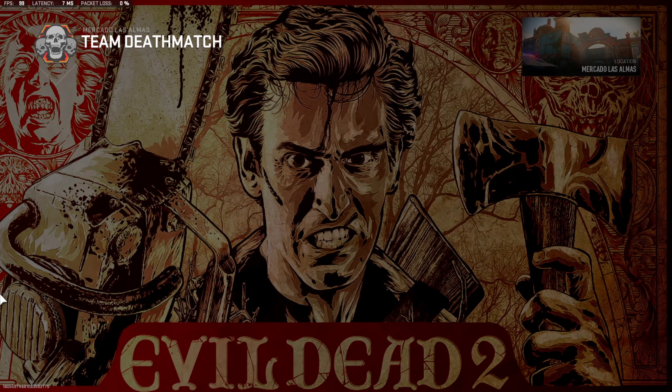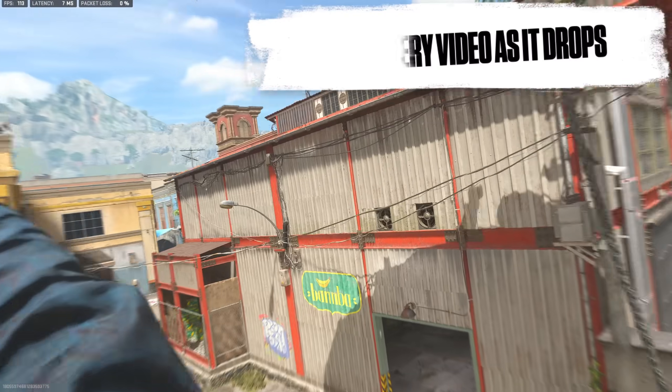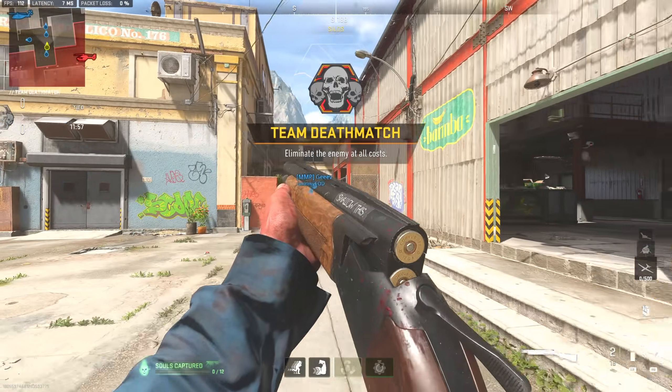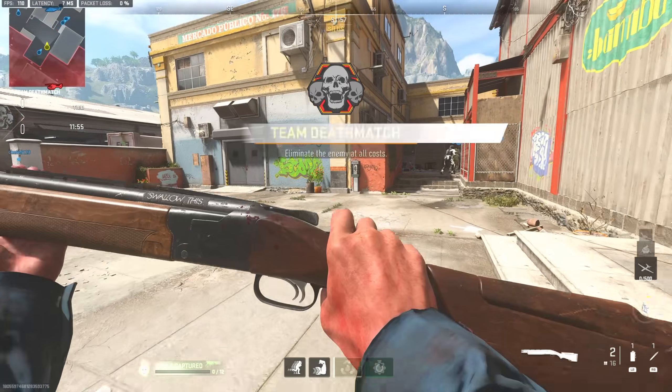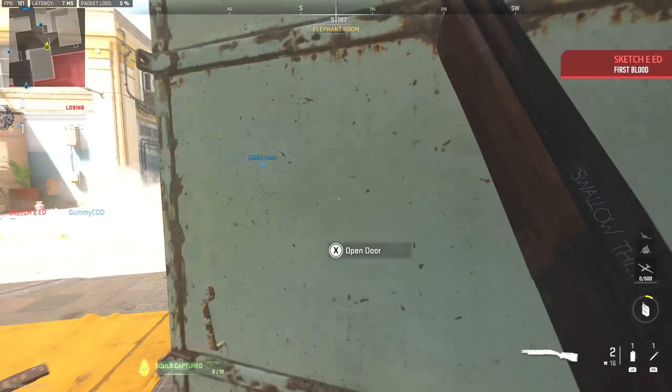That loading screen actually looks really good - it's got his chainsaw double-sided axe. I did put the Maelstrom Trigger on this weapon just to make it feel like an actual Boomstick, because originally it didn't have the Maelstrom Trigger, which is very weird for a blueprint and a setup they would make for this bundle - it just won't feel like a Boomstick when you're using it without it.